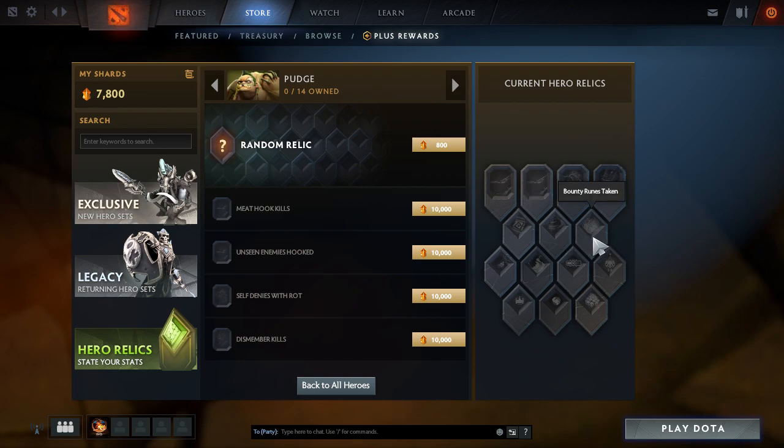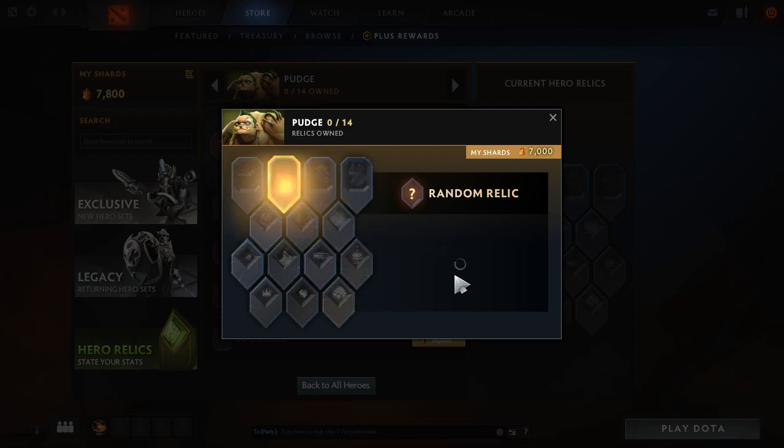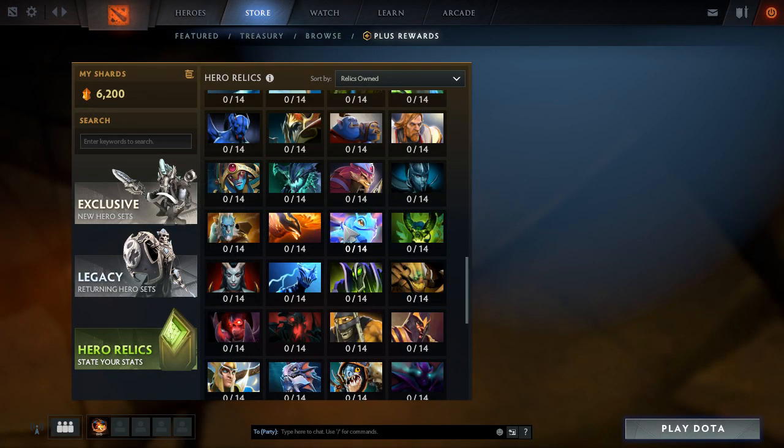Eul's charges used might be a good one because you can get a really high stat on that. There's also bounty runes taken, Dismember kills, self-denies with Rot, unseen enemies hooked, and Meat Hook kills — pretty cool ones. So we're going to buy two. We got bounty runes taken — not too bad because I do go for bounty runes. Then we got kill assist, which is good because I do a lot of team fighting with Pudge.